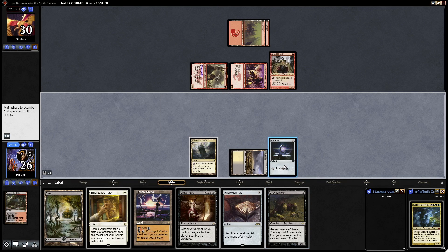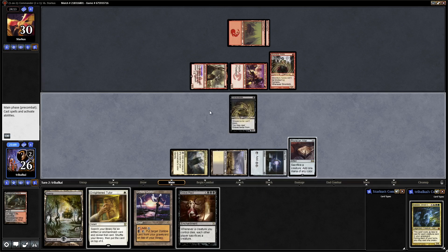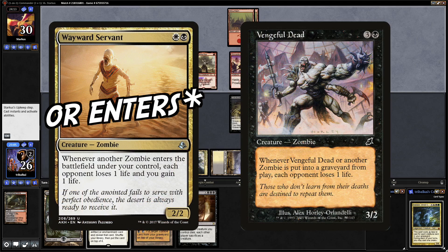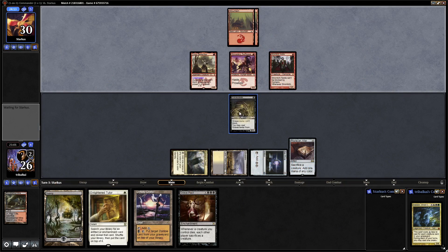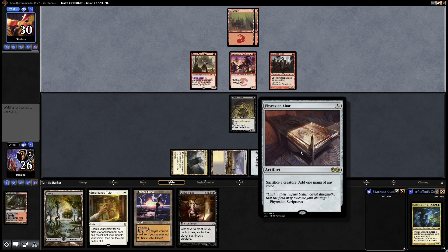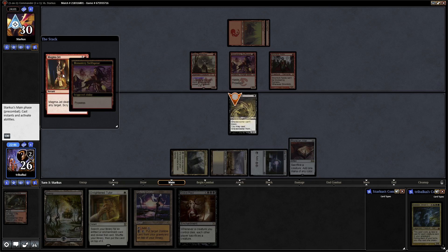We can go Gravecrawler into Phyrexian Altar, and that is two thirds of the combo established. There are a couple of zombies in here that drain our opponent every time a zombie dies. Gravecrawler can be recast from the graveyard for a black mana if we control a zombie, and Phyrexian Altar can sacrifice a creature for a mana of any colour. So we sac the Gravecrawler for black, then keep recasting and sacrificing it — cast and sac, etc.